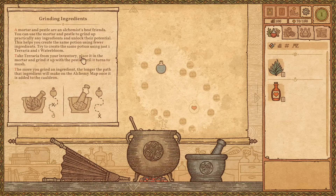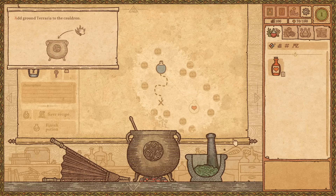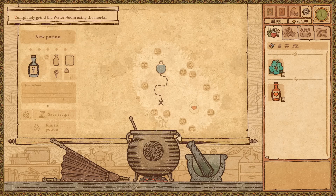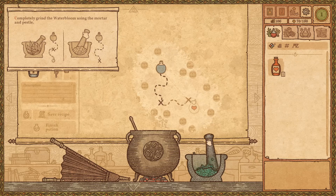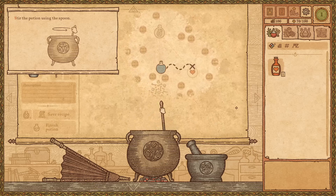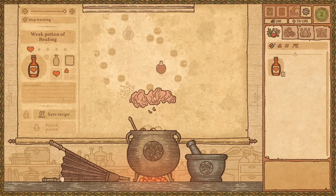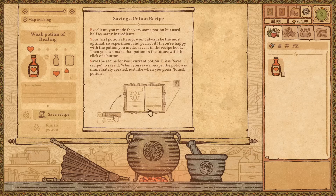A mortar and pestle are an alchemist's best friends. You can use them to grind up practically any ingredient and unlock their potential, helping to create the same potion using fewer ingredients. Try to create the same potion using only one terraria and one water bloom. So we'll throw that in, mortar and pestle it up, throw it in the cauldron, and it condenses it — makes it easier to get from point A to point B. I love the little ink-style animations; it's very on theme.